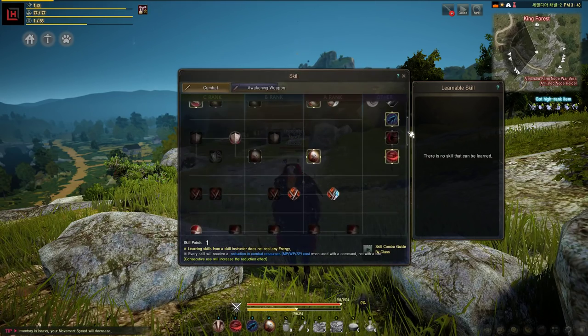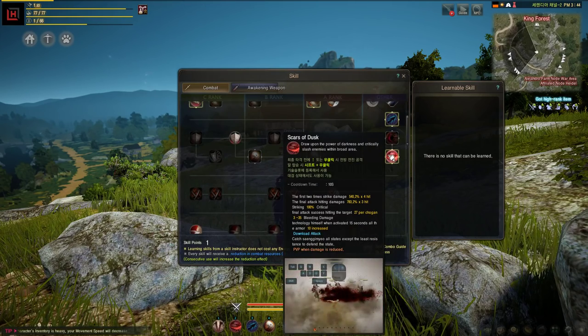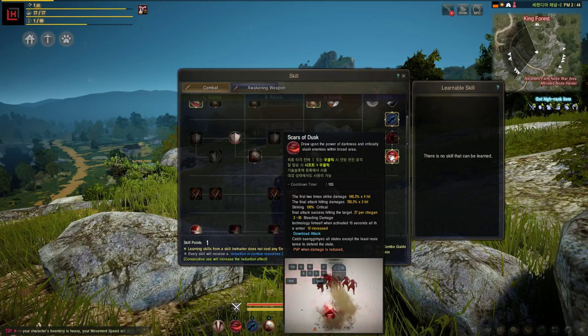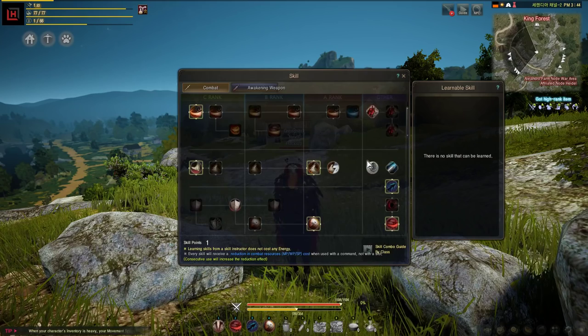As soon as you hit level 37, you should put a rank into Twilight Scar, which will cost you 27 skill points. This skill will be your primary farming tool after level 37, and it even replaces Spinning Slash.